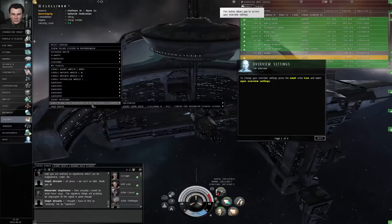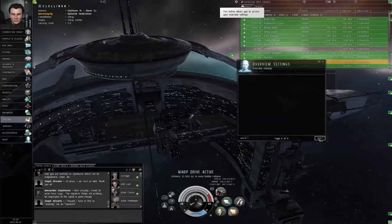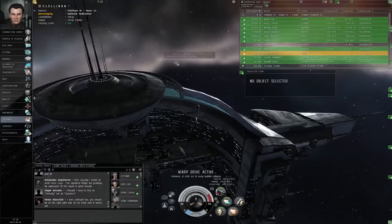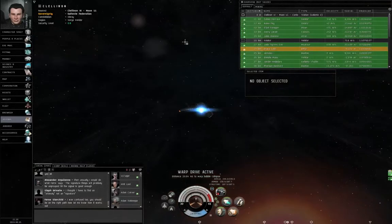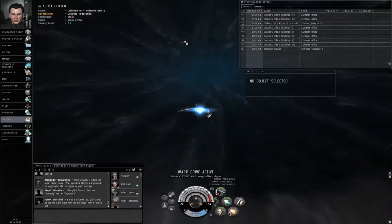Right click in empty space — Agent missions, Cash Flow for Capsuleers, Encounter — and warp to location. Warp drive active. I will probably talk about the overview in a separate tutorial video. The reason the in-game tutorial is trying to throw text at you about the overview is because the hotel you need to get close to is a large collidable structure.